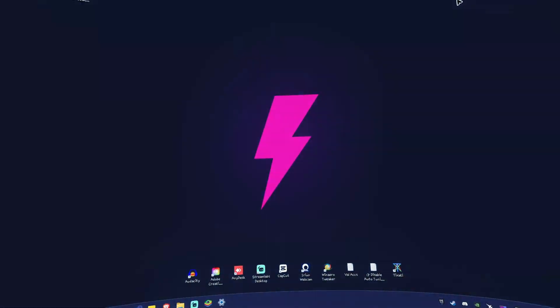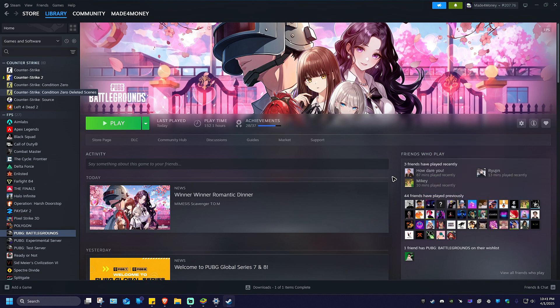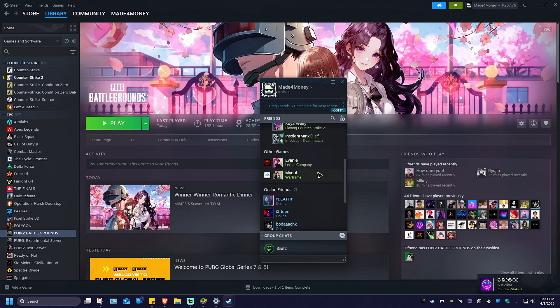Now for PC, it could be that you're using Epic Games Launcher or Steam. Here's Steam — I'm going to open up Steam. Now just go ahead and locate your friends right here at the top left. Click on Friends and then View Friends List. You'll see your friends list right here.